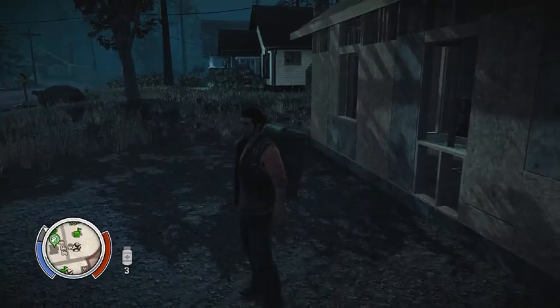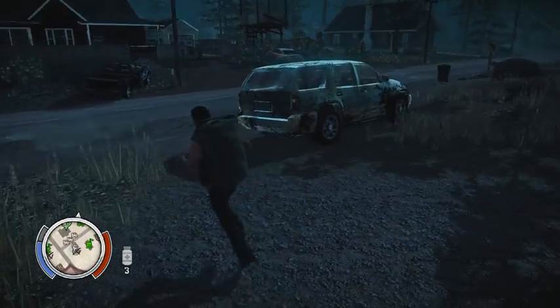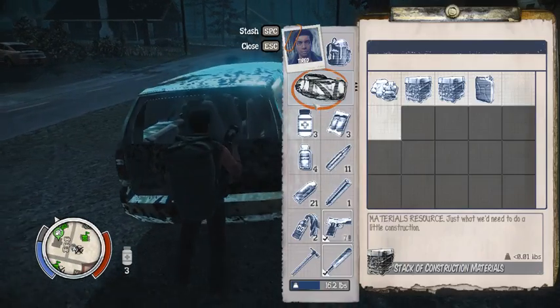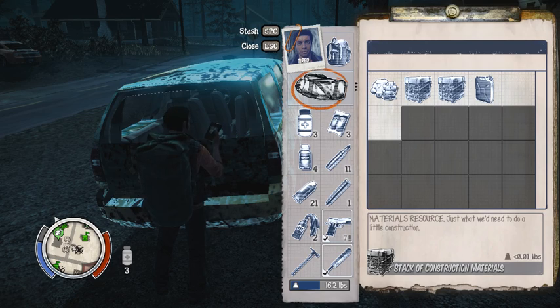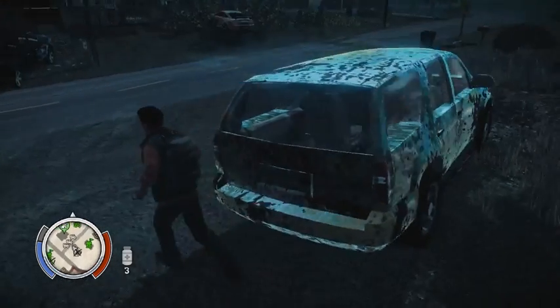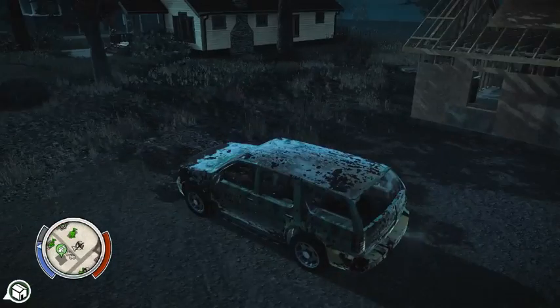Alright, once you have the rucksack on your back, usually you've got to run it back to your main base, right? Wrong. If you have a vehicle, you can go up to the back of the vehicle, click E to go into the vehicle storage, and right here there's a rucksack. You can either stash your stuff in the back, or you can click on the rucksack, click space, stash it in there. I've now got more of it in there, so you can get so much supplies and bring it back to your base so quickly.